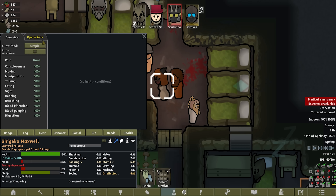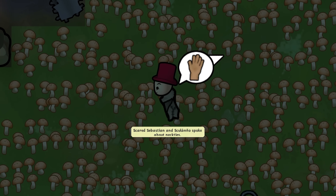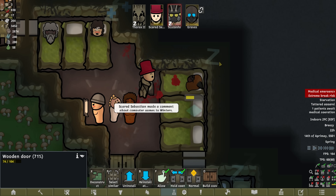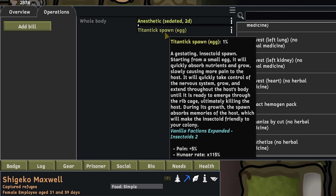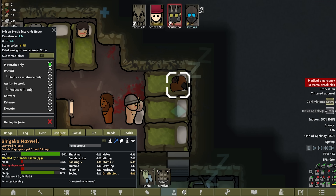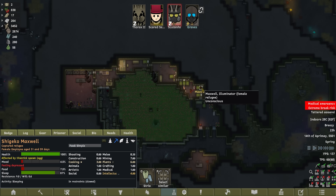It doesn't seem like it hatches out of them or anything like that — it seems like they're physically transforming. You look the coolest, and I think if anybody deserves to be a titan tick, it's you my friend. Administrant Nechardus Ferrocore — there are no medical beds available. Well, congratulations, there is now. Who better to transform people into bugs than the man who started this entire mess in the first place? Here you are — enjoy a little bit of Ferrocore. I presume this can't fail. Boom. And now a titanic spawn egg. It's like another chestburster pregnancy — a gestating insectoid spawn. Starting from a small egg, it will quickly absorb nutrients and grow, causing more and more pain to the host, take control of the nervous system, and grow and extend through the host body until it emerges through the ribcage. But during its growth it absorbs memories of the host, which will make the insectoid friendly to your colony.